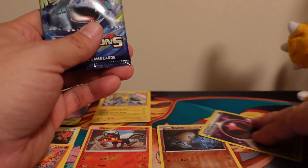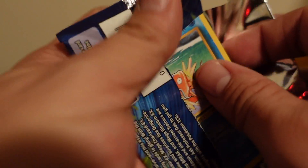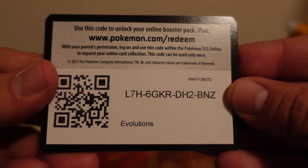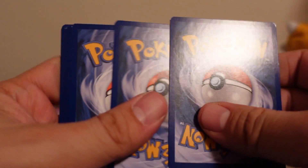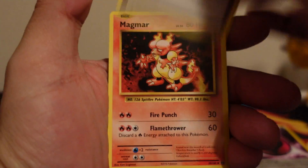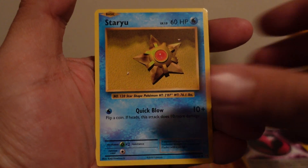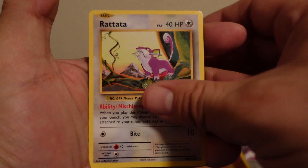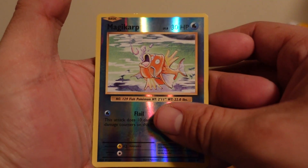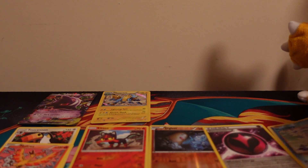Hit that like button for some last pack magic — let's see if we can pull a Charizard out of this Evolutions pack. Let's see if I can pull my first rare holo Charizard. These things just rip like crazy. Code card for you guys — one, two, three. Maintenance, Switch, Magmar, Magikarp, fighting energy, Staryu, Tangela. Reverse holo Magikarp, and our last card is a non-holographic Dewgong.